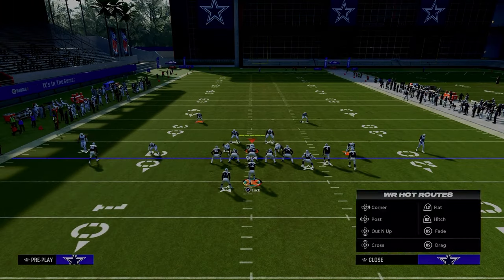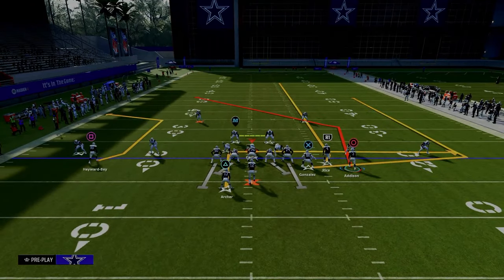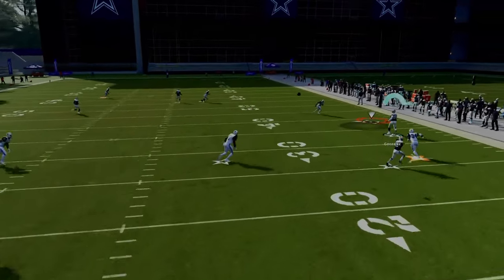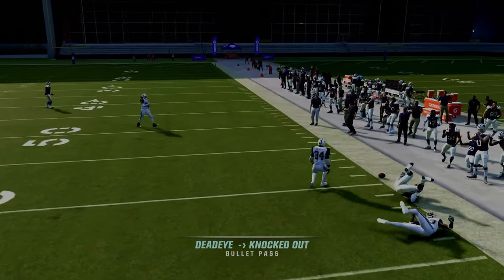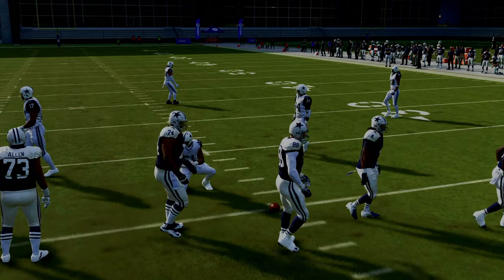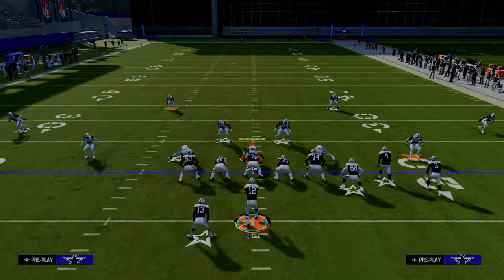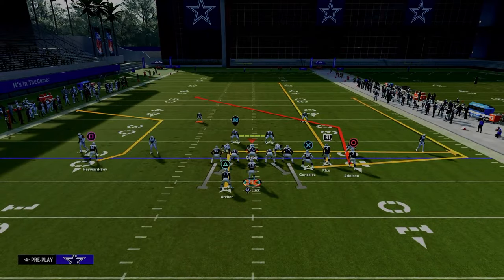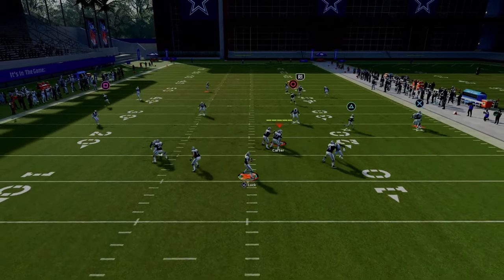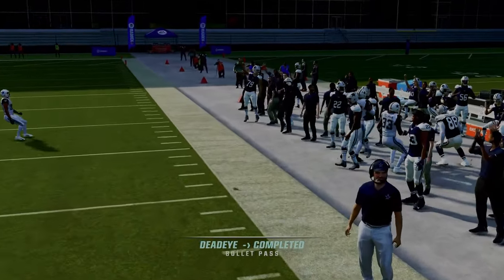We're going to fade the slot receiver. If they hard flat on the outside to stop the running back route, when the tight end curls upfield we can throw it up and possession catch it — a lot of times he's going to be wide open. If you want this even more open against that defense, run this play to the short side of the field. You can run Double Post to either hash mark and have different setups. Running it from the short side forces that outside quarter to follow the fade, and as you can see, the tight end gets open.